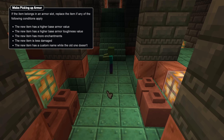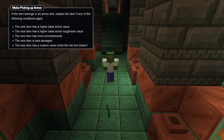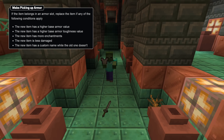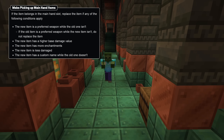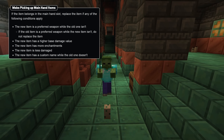Any armor item a mob considers picking up is now preferred according to its base armor value, its base armor toughness value, having more enchantments, how undamaged it is, and if it has a custom name. Any main hand item is now preferred according to it being a main hand weapon, having a higher base damage value, having more enchantments, how undamaged it is, and if it has a custom name.